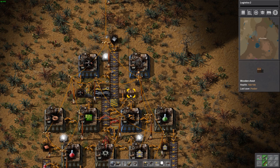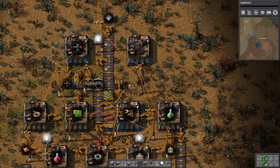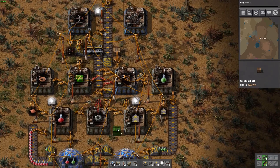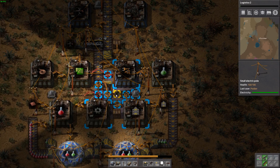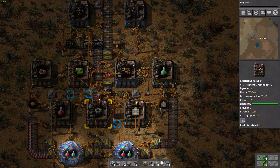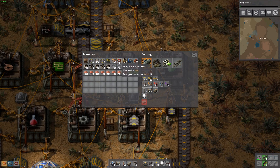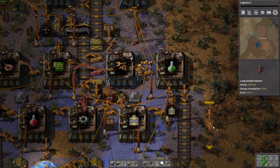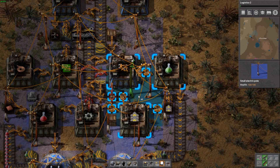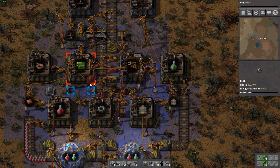I'm hoping we can extend this line, but another thing we might be able to do is just move one of these boxes — put it here, which means we have to move this pole, put that pole there, another electrical pole there. Unfortunately there's not a whole lot of coverage with the electrical poles, but what we can do instead is put a long-handed inserter there. But that's not going to have coverage, which means we have to move our light. Now everything has electrical coverage and it is looking like a big spaghetti mess.